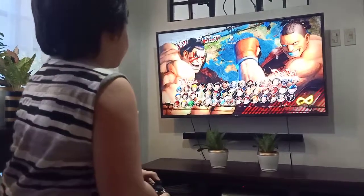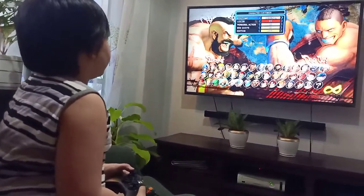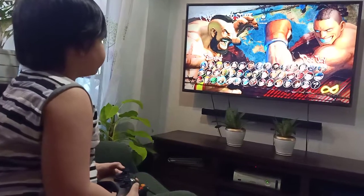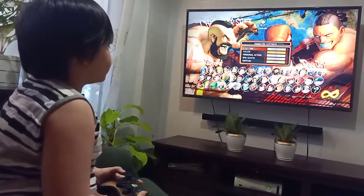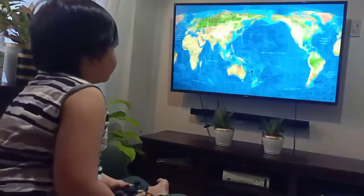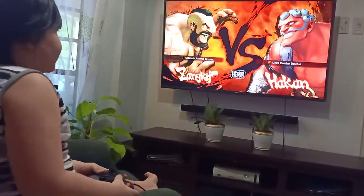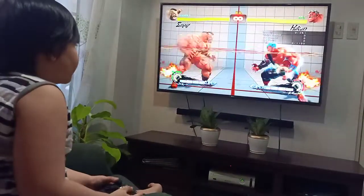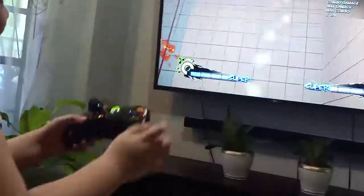And we continue again. Now we're going to use Zangief, and I'm going to teach you how to do his Ultimate Atomic Buster. Let's go back to Zangief again — Ultimate Atomic Buster. Now we're going to be DJ. You just turn this and then you just turn this.